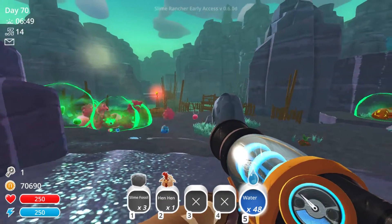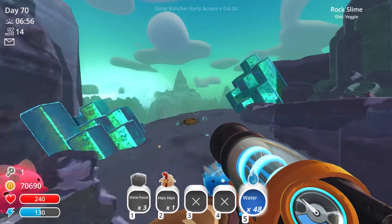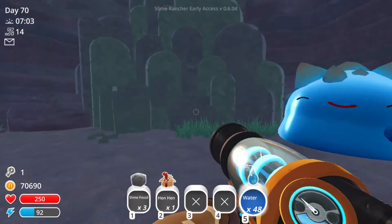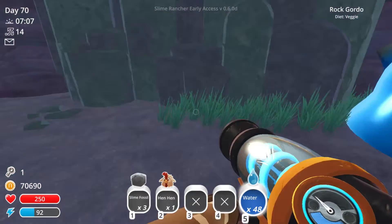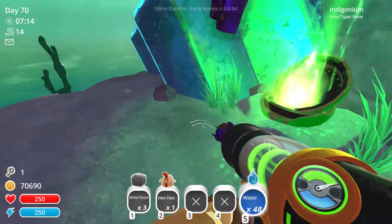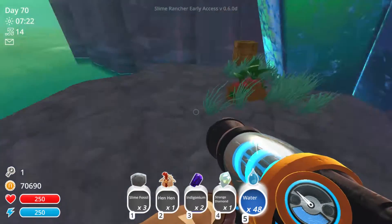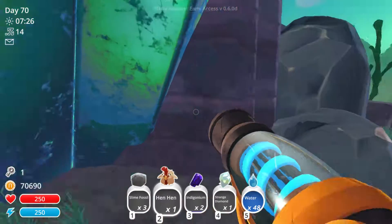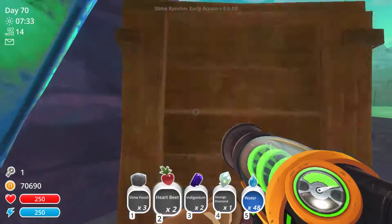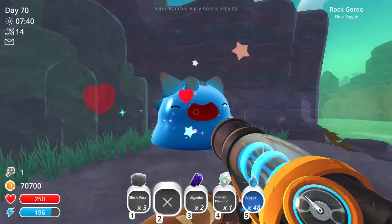This is the main area - there's the bridge, and that cave over there is where I found the rad Gordo. I went up here and found a wooden thing - ta-da! I found a Gordo rock. Another treasure pod - let's see what's in it. A strange diamond, that's always useful. There are some heartbeats here, so bye bye chicken.